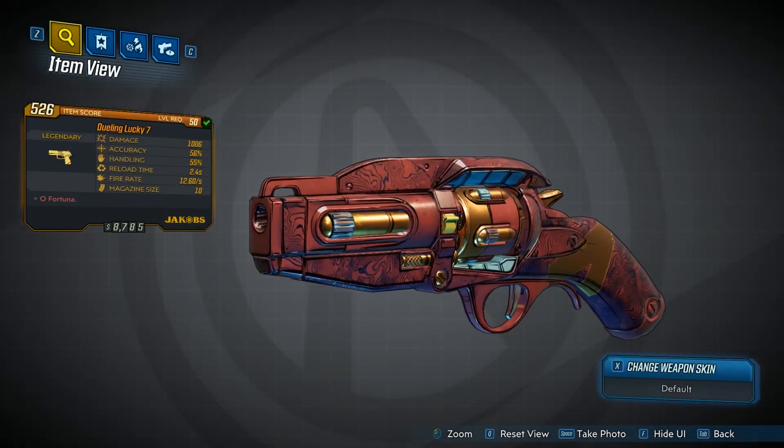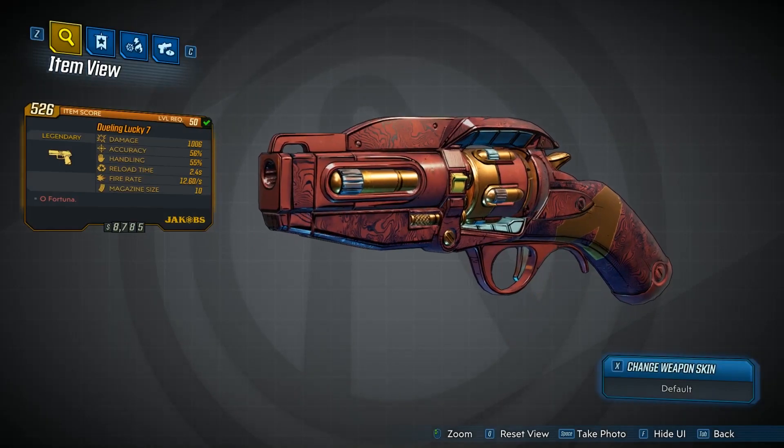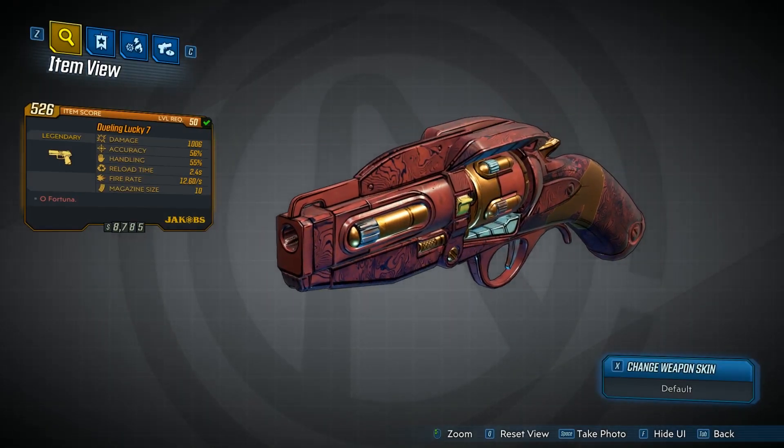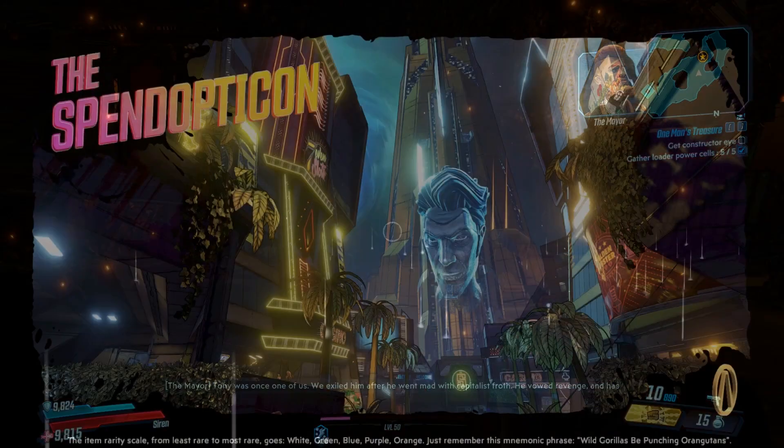The red text on it says 'Oh Fortuna,' which is actually Latin for 'Oh Fate.' There's quite a famous poem and song with the same title. It is a Jakobs pistol. The weapon card doesn't tell you much at all — it's got a nice crimson red skin with a bit of orange trim and it actually has a seven down the side of it. Very nice looking weapon.